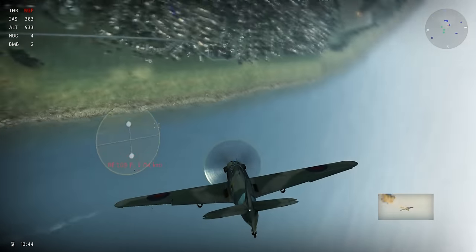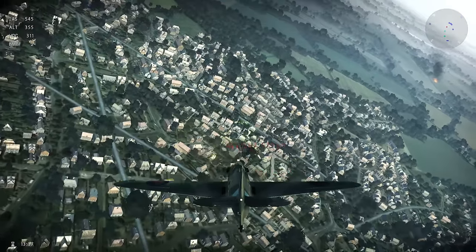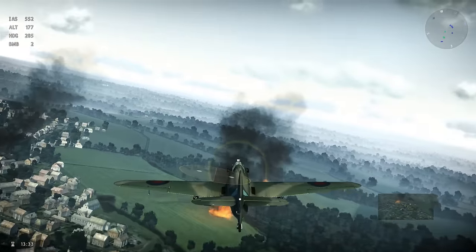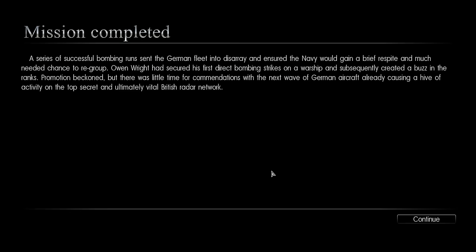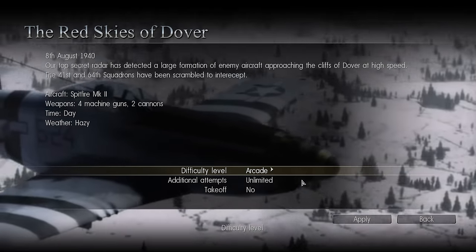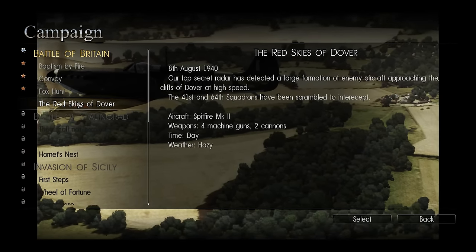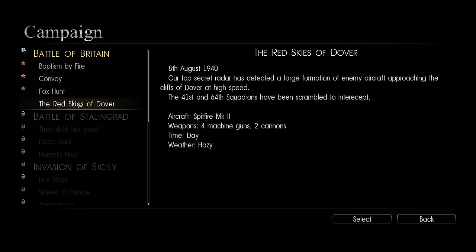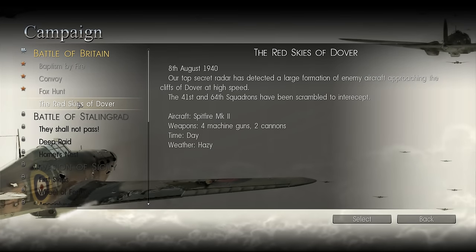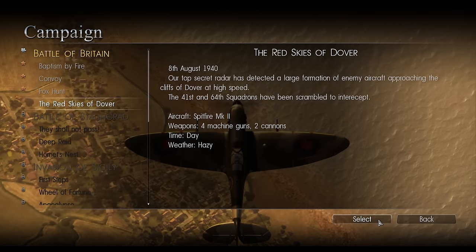One guy below us — diving, boom and zoom with the Hurricane. Pilot sniped! Let's go to the next mission. Mission completed — a series of successful bombing runs sent the German fleet into disarray. Looking at the next mission: this should be the last one for the Battle of Britain — our top-secret radar has detected a large formation of enemy aircraft approaching the cliffs of Dover at high speed. The 41st and 64th squadrons have been scrambled to intercept. We're using the Spitfire Mk 2 — four machine guns and two cannons. Hell yes!